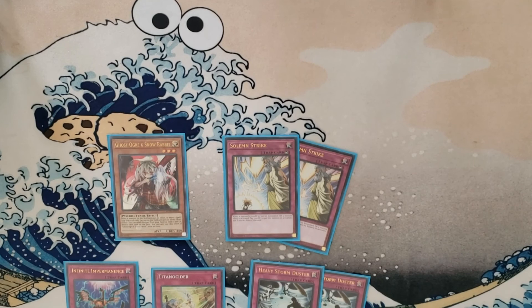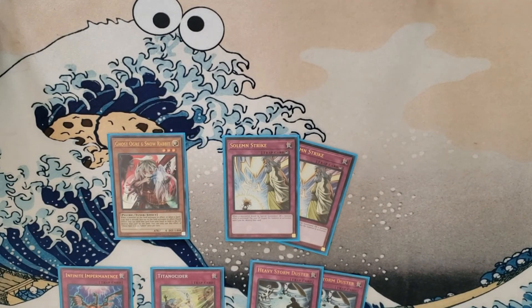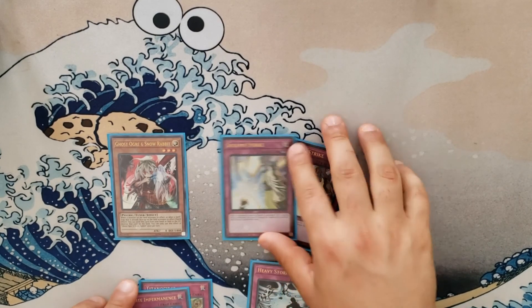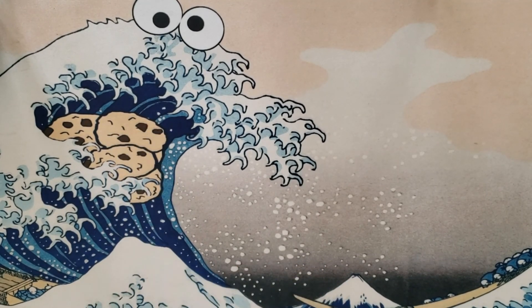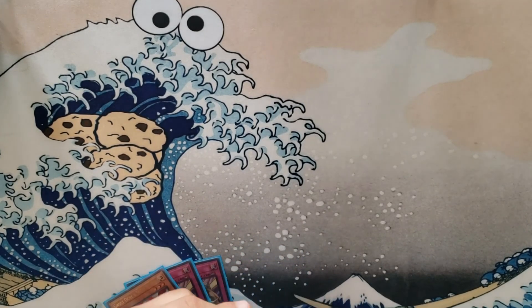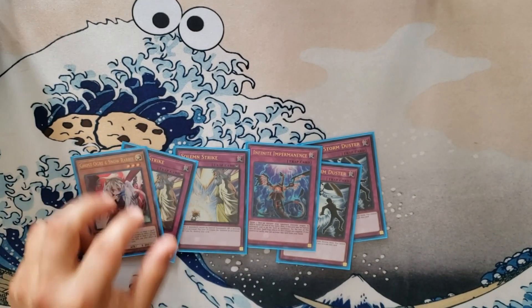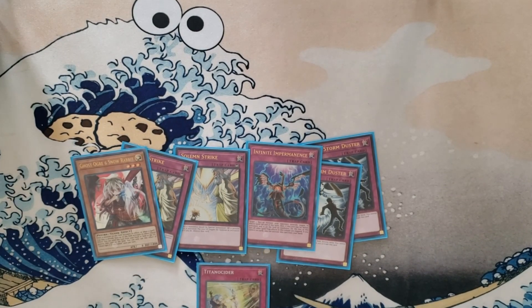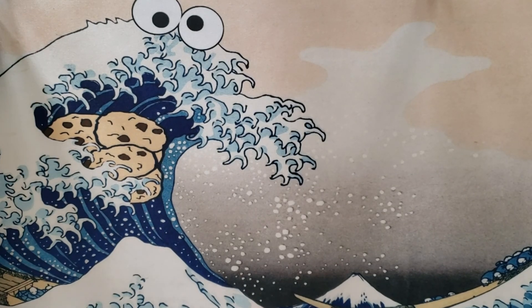For back row hate we have Heavy Dumpster — I could play Twin Twisters, and I do have it in the side deck. If they make me go second I'll side in Twin Twisters, but like White Stingray, we don't want to discard many cards, so I prefer the budget version to pop two cards on their turn. If I could, I'd run three Imperms and three Ashes, but budget is budget. You can run Lost Wind, MST, whatever you like — do your thing.